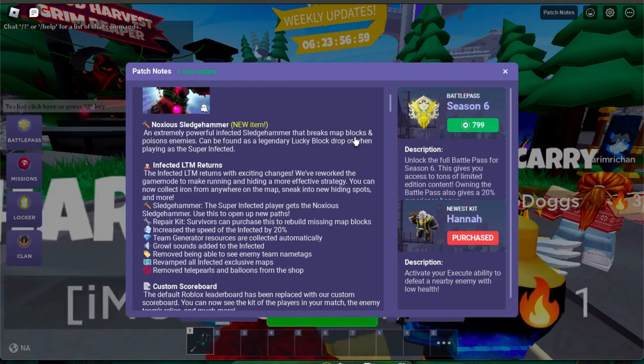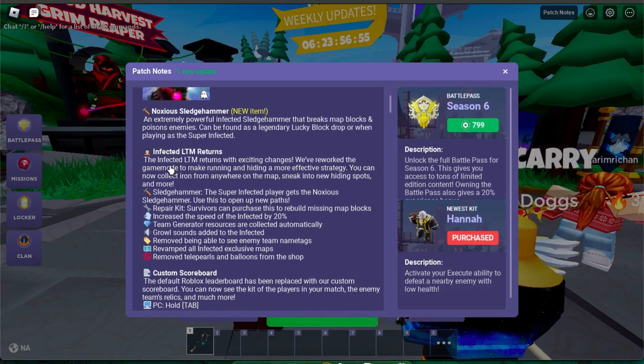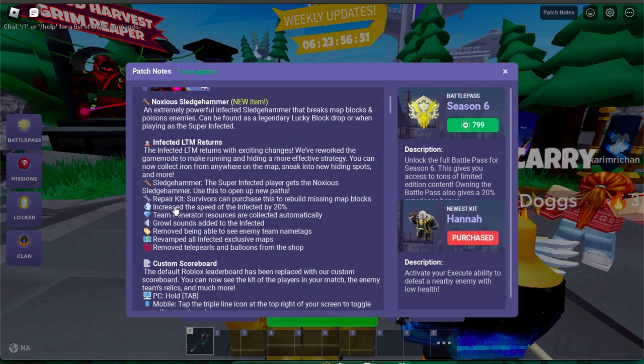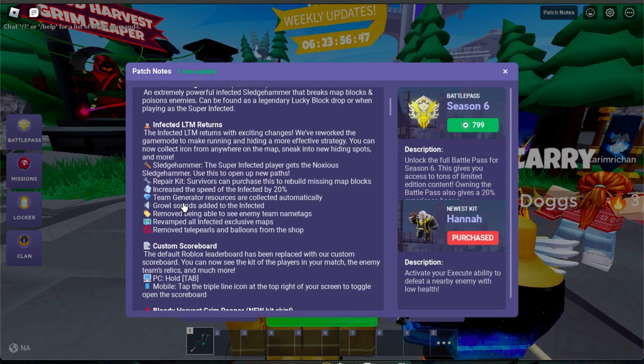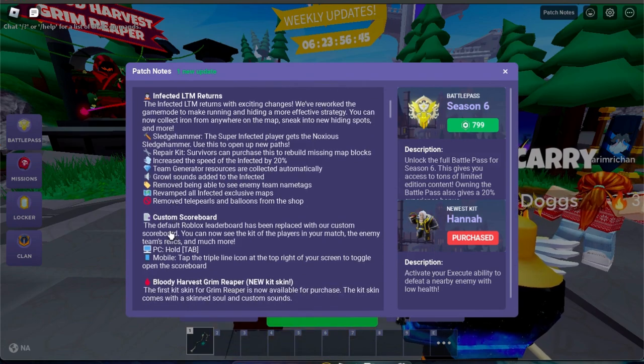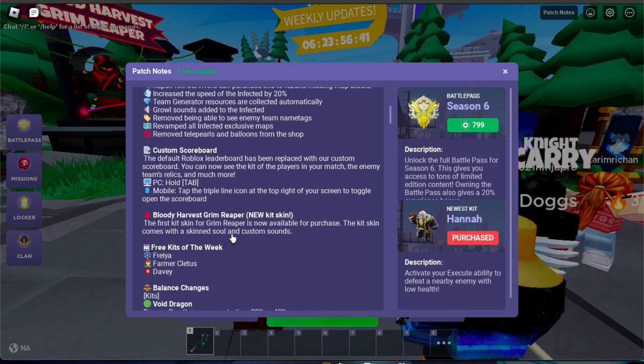Bedwars just updated, and basically now we have a new item, the Noxious Sledgehammer, Infected Game Mode is back, and of course the Blood Harvest Grim Reaper skin. We have Freya, Farmer Cletus and Pirate Davy for our free kits of the week. There's also some balance changes and the scoreboard UI has been updated too.